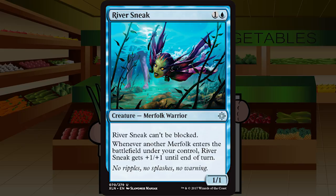River Sneak is one and a blue for a 1/1 merfolk warrior at uncommon. It can't be blocked, and whenever another merfolk enters the battlefield under your control, River Sneak gets +1/+1 until end of turn. Getting a temporary boost just isn't enough — I need to be playing well over ten merfolk in my deck for this to basically be a 2/2 every turn to be happy playing a two-mana 1/1 unblockable. It feels like a trap that a lot of people will value too highly. D-plus on River Sneak.